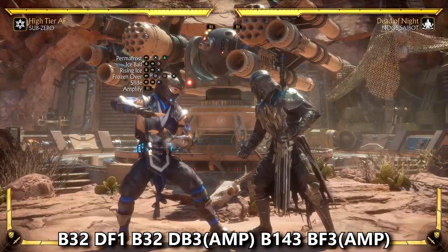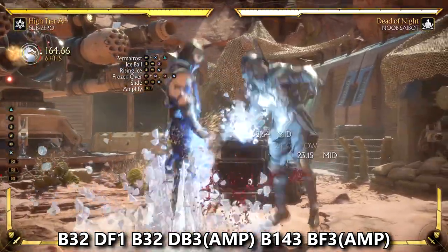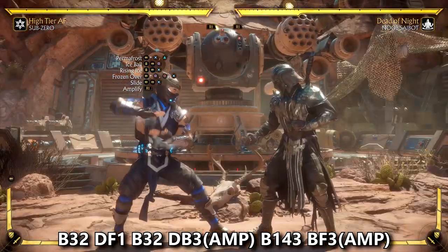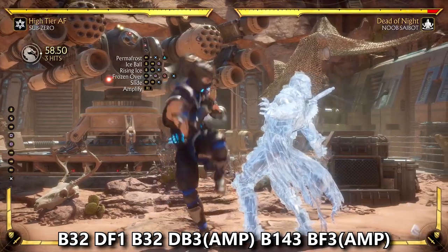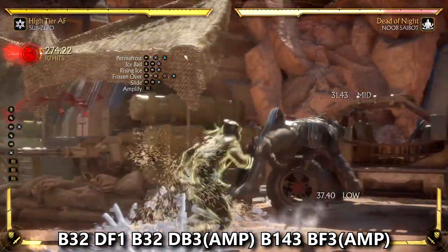Here's a fairly easy bread and butter combo I use with Sub-Zero. This works both mid-screen and in the corner, and you don't have to meter burn the slide at the end if you don't want to - you can save meter for another combo. The tricky part is that after you use Rising Ice you have to wait for your opponent to fall a bit lower to the ground before connecting your back one starter into Frozen Over. If they're too high in the air the slide right after will go right underneath them.